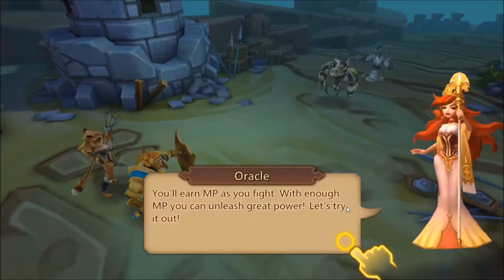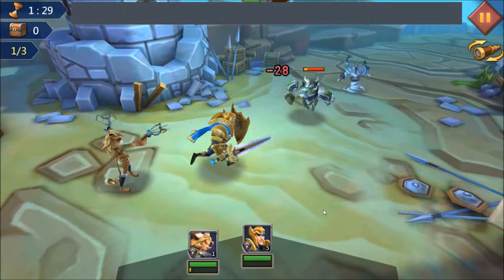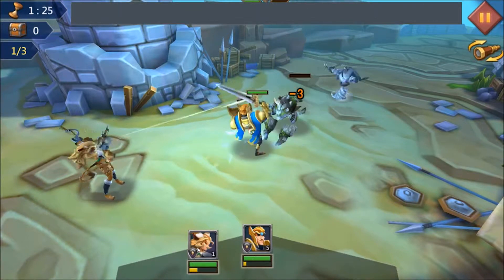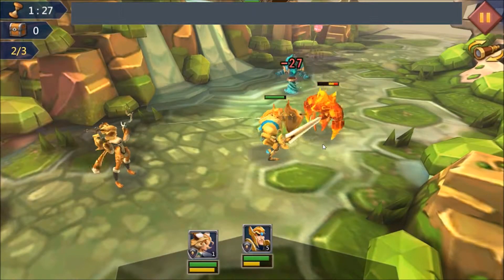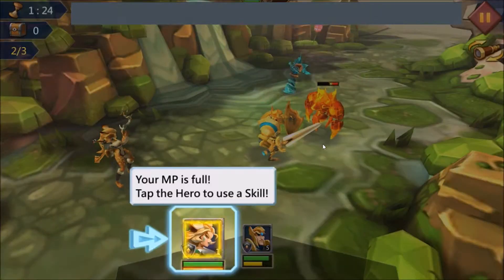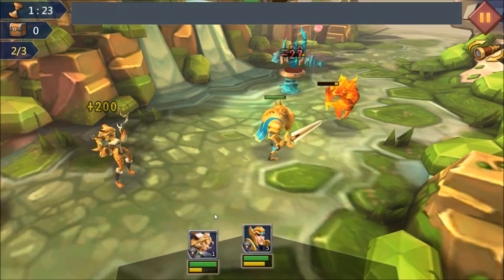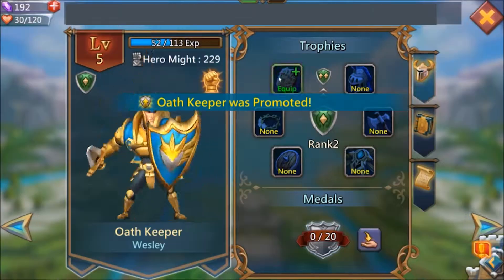Now it's time to engage the enemy. The heroes fight and they battle it out. There's a little yellow bar at the bottom of the hero. You can see as soon as it reaches the end of the bar it lights up and blinks, then you can click on the hero and you can aim it accordingly.